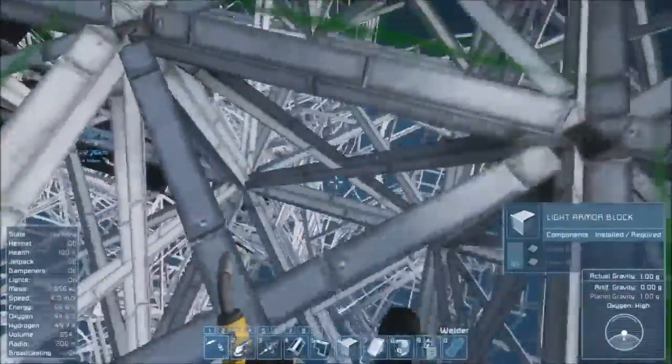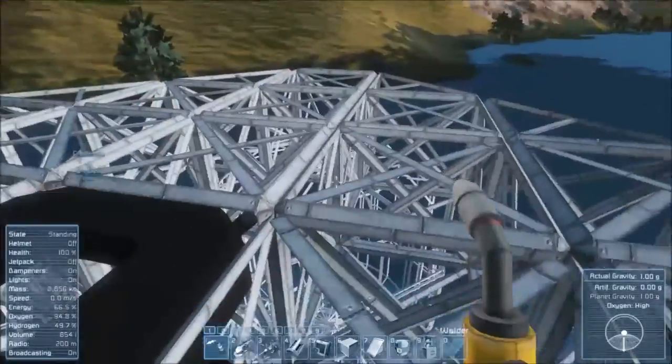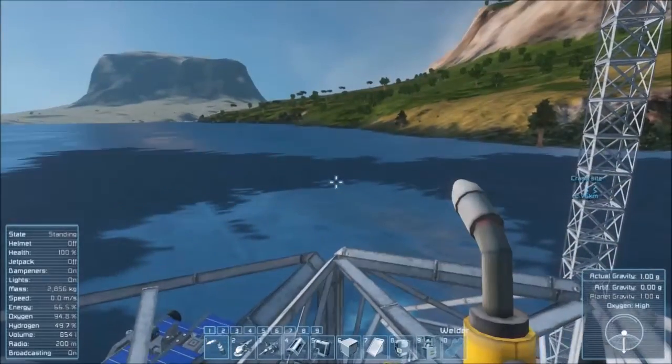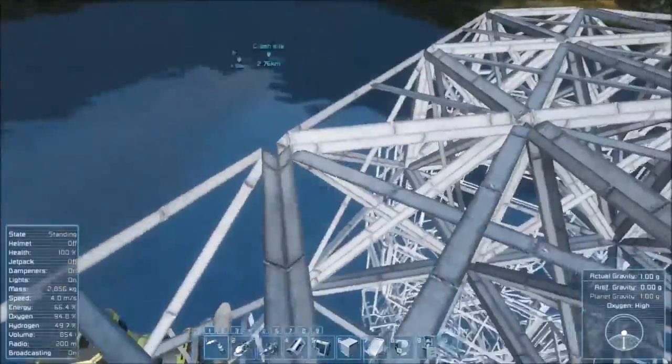This is actually the rocket section, and from here we'll be building upwards. I'll put a refinery here, assembler here - just the basics. The goal is to get off the planet and get into zero G, and then we'll start actually building some decent ships up there.